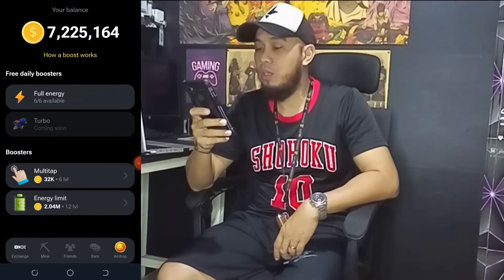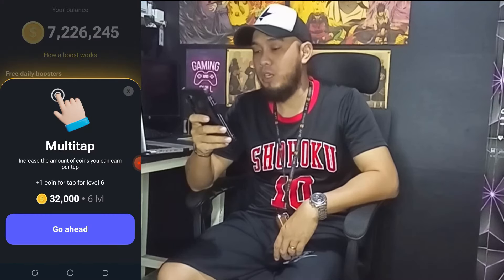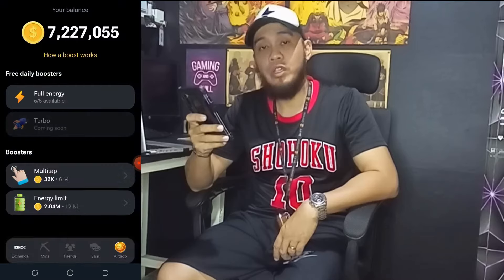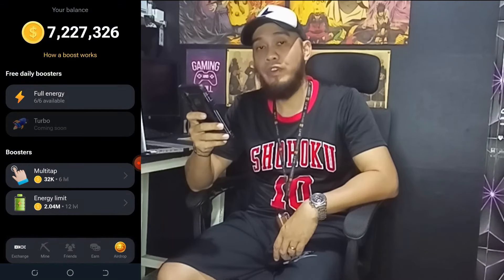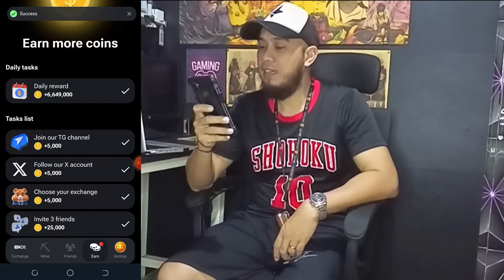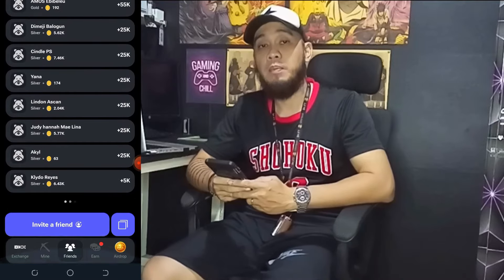Once you're done, click Boost — same as in TapSwap. Multi-Tap increases the amount you can earn per one tap. Click Energy Limit to increase the limit of your energy storage, and click Full Energy once you run out of energy to tap. Click Earn to get your daily tasks and task lists. It's important you join their Telegram channel and follow their X account to stay updated.